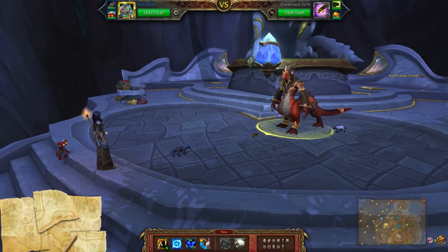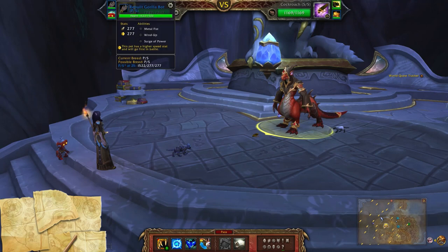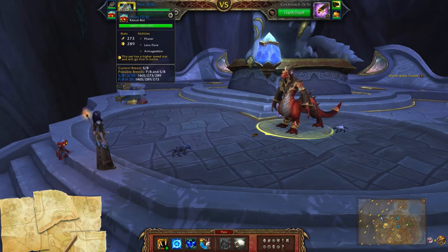Hey guys, this will be my mech team using the Flux Fire Feline — mine is a double speed breed using claw, flux, and prowl. Next up is the Rebuilt Gorilla Bot with metal fist, wind up, and surge of power. The third slot is the Rascal Bot — mine is a speed balance breed with phaser, lens flare, and armageddon.